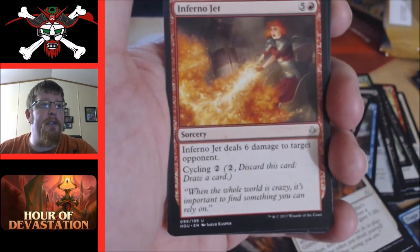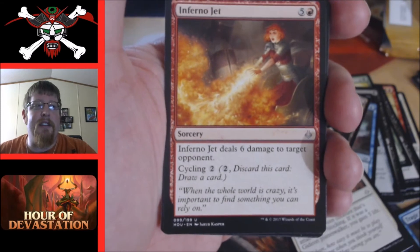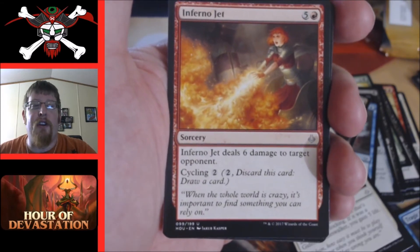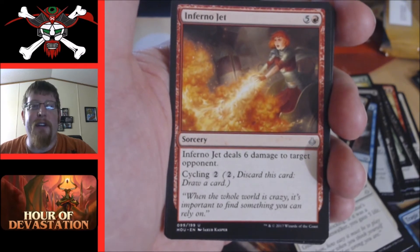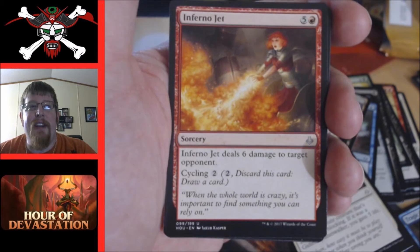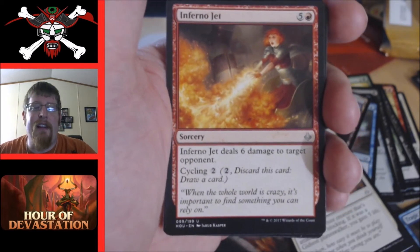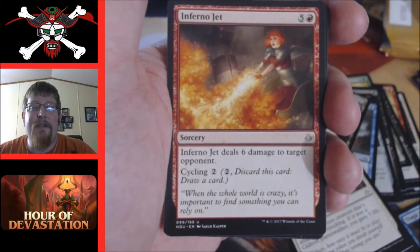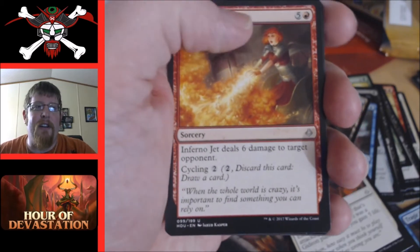Inferno Jet — another card that's playable all day. Six cost for six damage to target opponent, and it cycles for two. If you need something early game, get rid of it. It's red, it's burn. Six is a lot for the mana cost but six to the dome isn't going to hurt you.